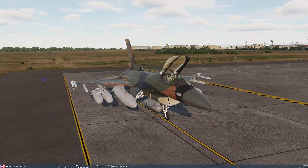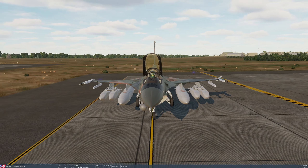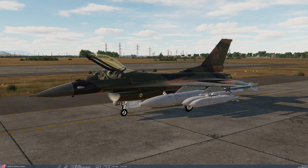You can carry them singly or you can carry them as I have done here on BRU-57 smart racks, which allows you to carry a total of four. The version of the J-SAU used in the F-16 is the AGM-154A. There are also B and C models but the A model is the only version used on the F-16.